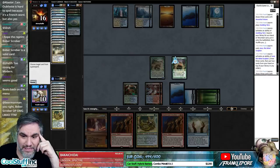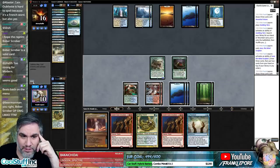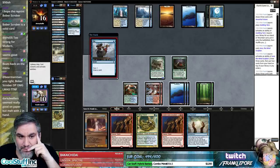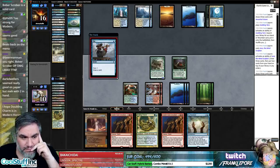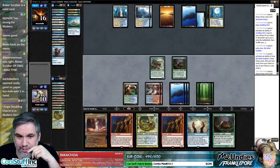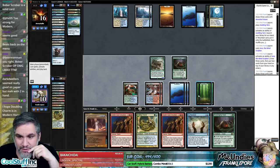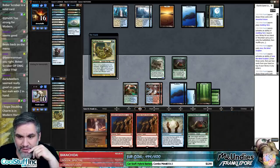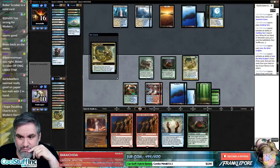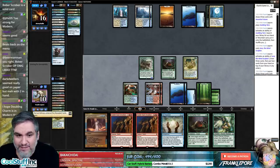If they have a Snapcaster they can respond to us eating something with their own Snapcaster — I'm actually just going to pass and untap and opt. To be fair, we could still cast these as 4/4 menace creatures. Just because you're not getting full value doesn't mean they're not doing something. I want more lands — that's not a land but that's a solid dude.